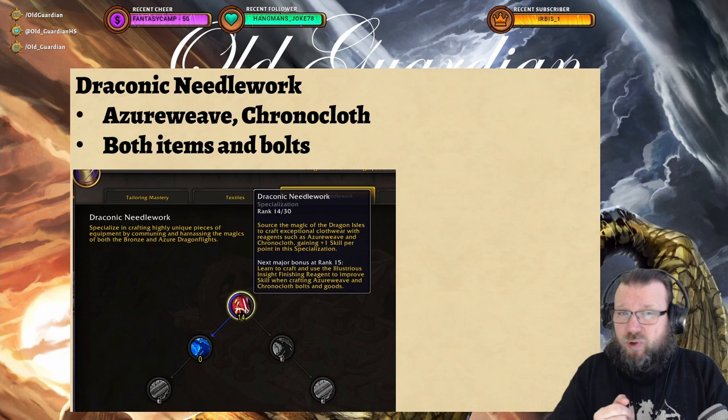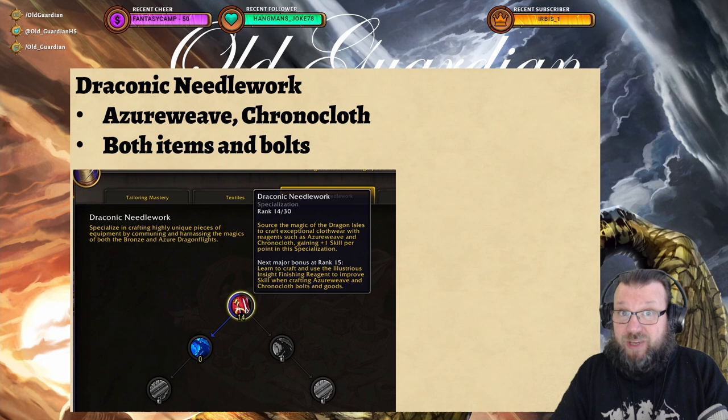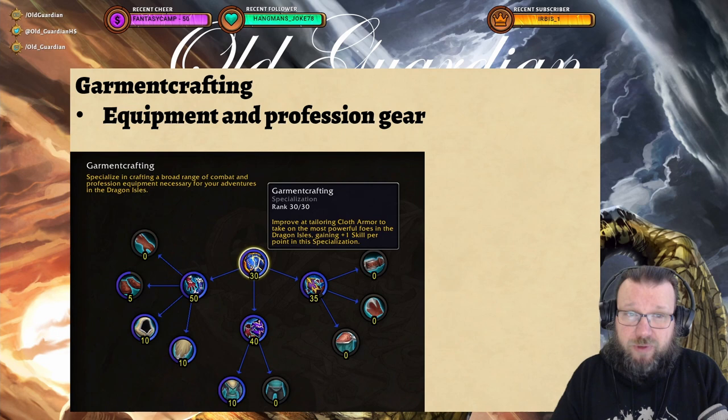The third specialization tree is Draconic Needlework, and this is where you learn to make Azerweave bolts, Chronocloth bolts, and also some of the Azerweave and Chronocloth recipes. However, those recipes are not the most in-demand, so you don't actually have to get into this tree unless you want to make those bolts, because this reduces the cooldown and also gives you some multicraft for them.